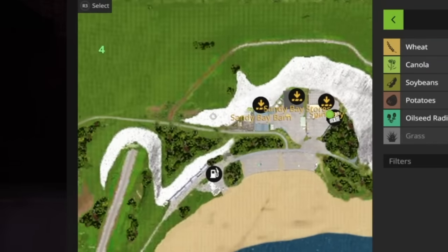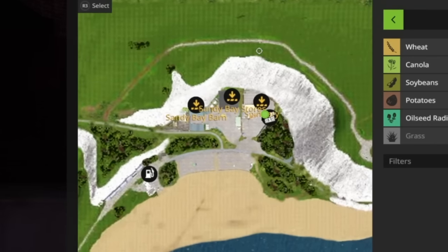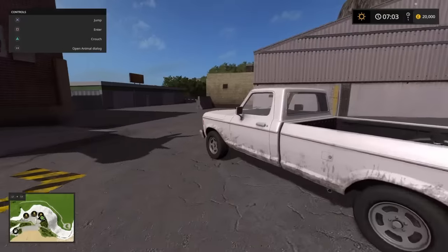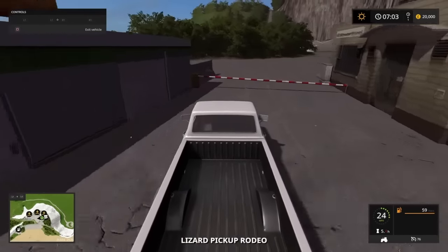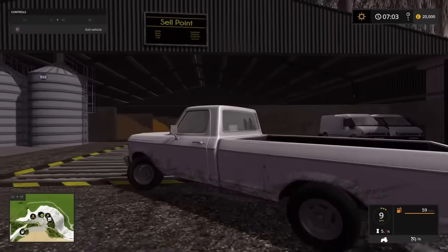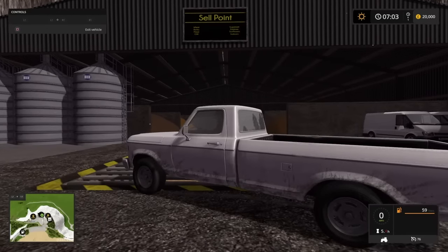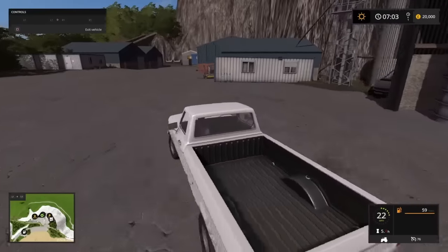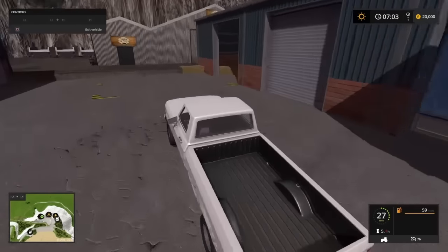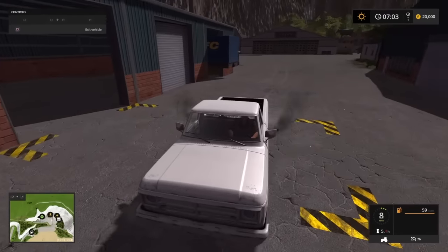We are now at the northeast part of the map. We were just up the top on the road toward the lighthouse, came down the steep hill and are now at the bottom. We've got Emerson's Livestock Market here, some stores, and a sell point for all sorts of grain — the sign says maize and OSR because this is Devon. Maize refers to corn, OSR is canola. Then we've got a straw bale sell point.